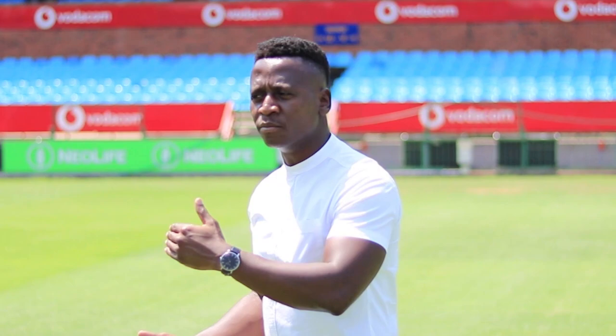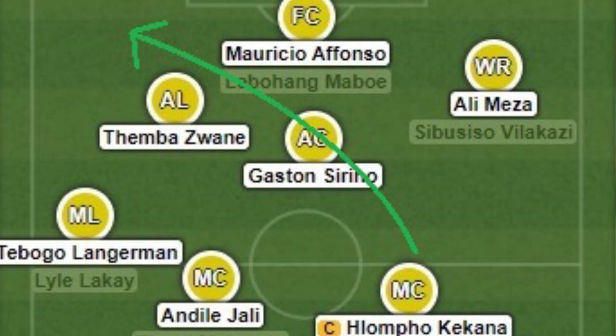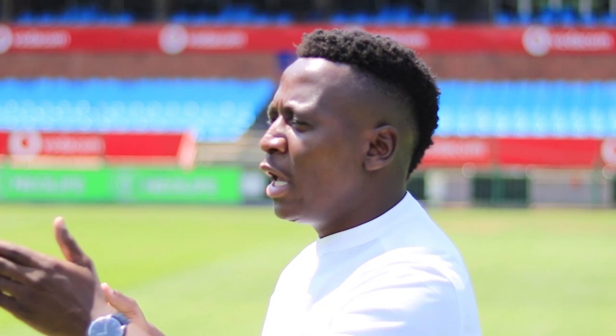On the left-hand side, Pitso's preferred left back is Langaman, and what he likes doing is overlapping. In the middle you have Kekana, who is right-footed — he always picks up Langaman's run, playing the diagonal ball for Langaman to pick up while running and putting in crosses. In other instances, if Langaman has support from a winger — whether it's Zwane or Morena — he'll tuck in, pass the ball, drag the defender inside to create more space on the wing, and then put in the cross. That's generally how Sundowns play on the left.